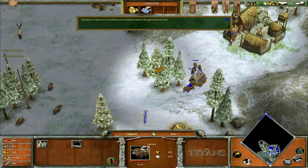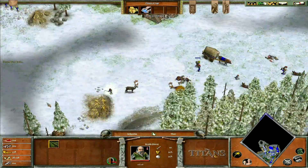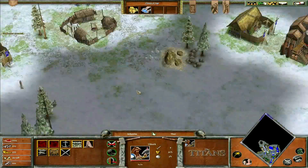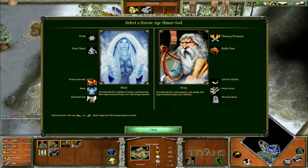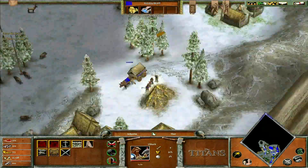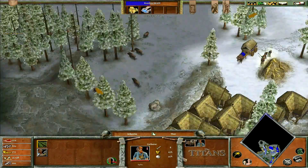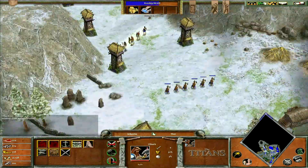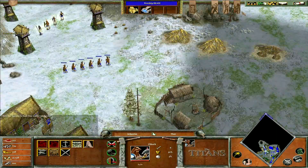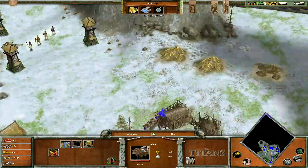So now I have ten minutes to build up the defenses. I had plenty of resources available. I was able to age up almost instantly, and I went with the frost giant Skadi, because I think there was a farm upgrade which I really like. Once I age up, I'm just making sure I have enough resources so that as soon as I age up, I can build the second town center, which I did right there.